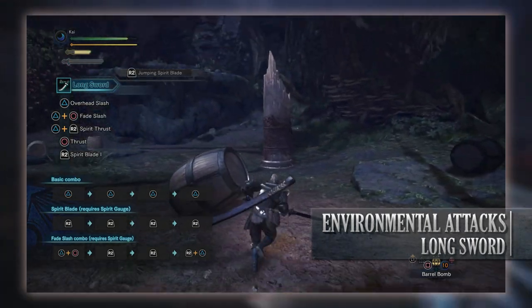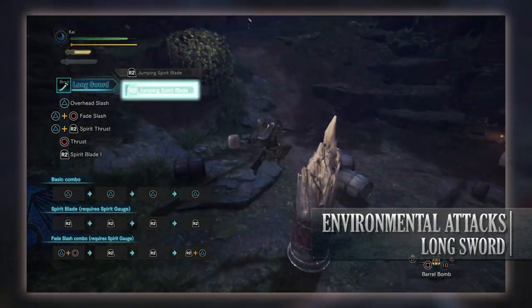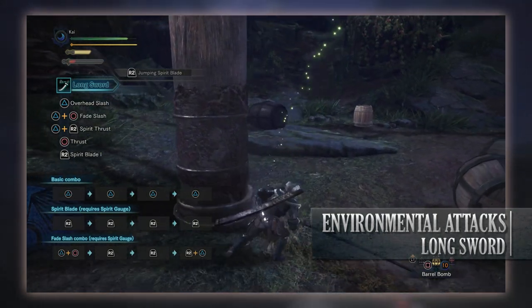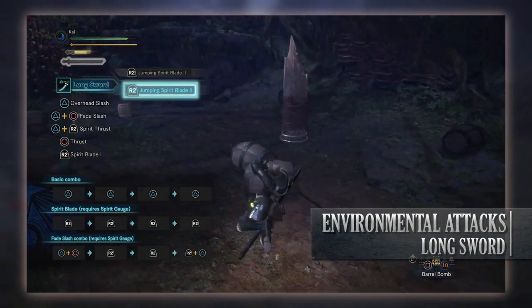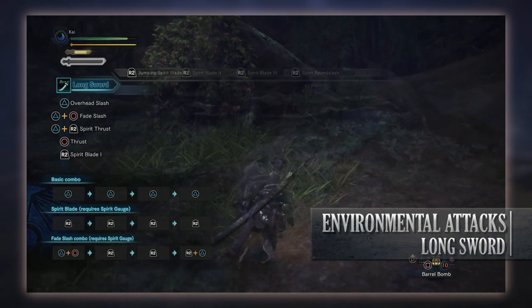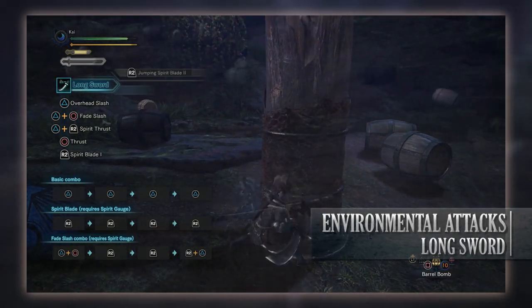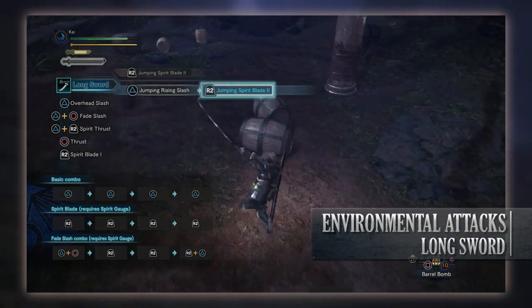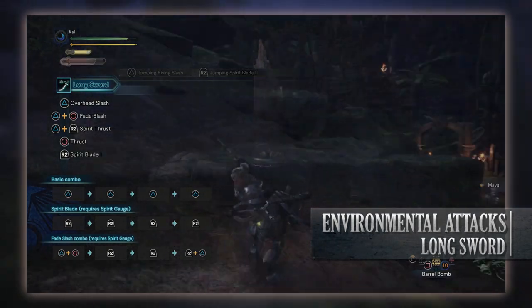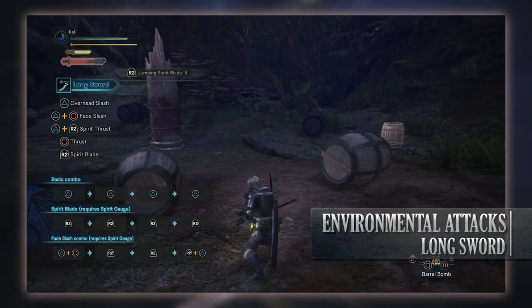The Jumping Spirit Blade attacks are unique in that they consume Spirit Gauge, similar to how standard Spirit Blade attacks work. When jumping off a ledge or running up a tree or wall and pressing R2, you'll perform a Jumping Spirit Blade attack. All Jumping Spirit Blade attacks can be upgraded from 1 to 3, dictated by what level your Spirit Gauge is. If you land any of these, they can be comboed into other moves after you land.